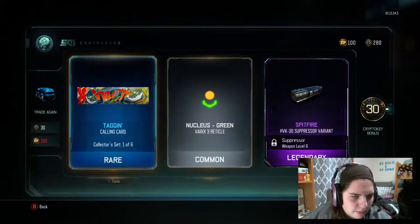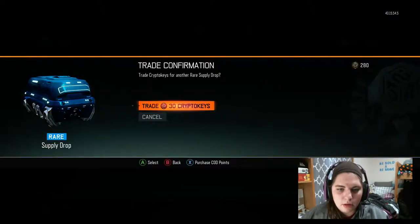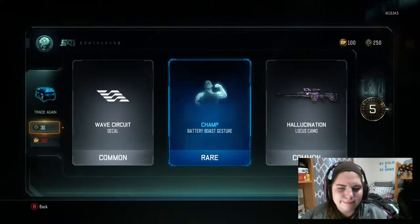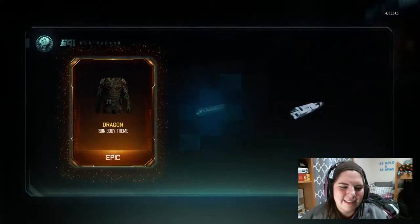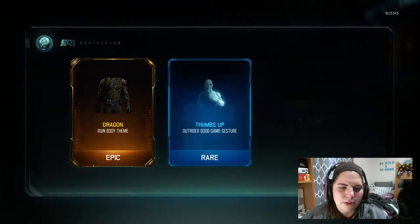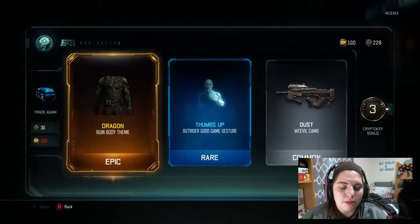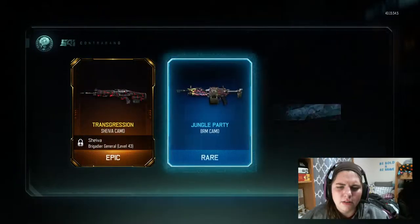I like the Transgression camo for the HVK — that's pretty cool. I like that calling card too. And then — holy cow — a 30 crypto key bonus! Alright! But then a dud. Why do you gotta do this to me? That one's cool though — he has freaking scales. I feel like I've seen that, but I'm not sure. That's freaking cool. The rest kind of sucks.